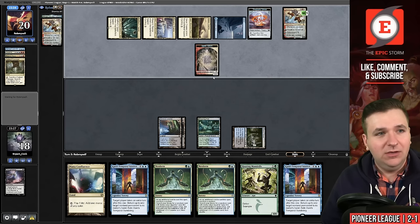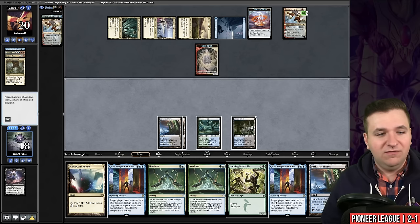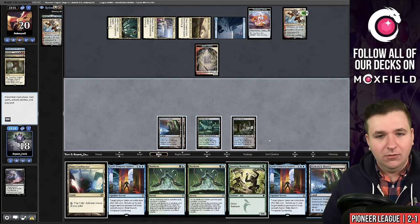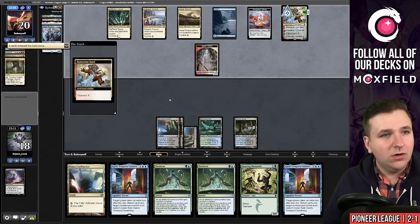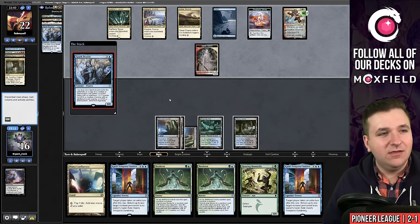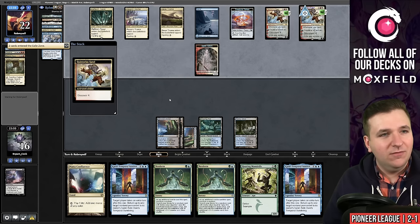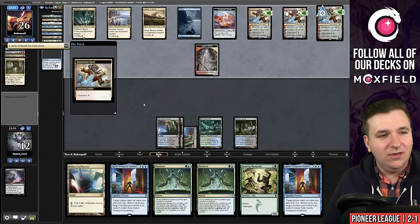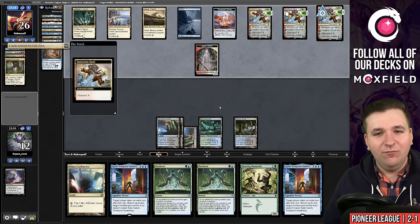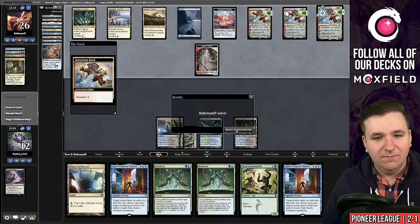If I were to draw a Scheming, we could win right now, but instead I drew a dud — we'll play a land and pass. They discover four — oh, I've seen this deck. This is the pseudo-Gairuda deck. I'm going to let them do their thing, but we're dead. I've seen enough — we can go to the next game. We did not draw anything there. That was terrible.